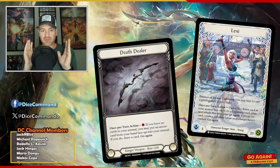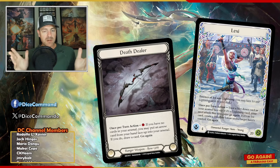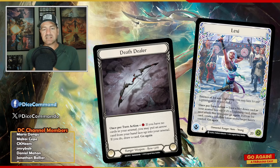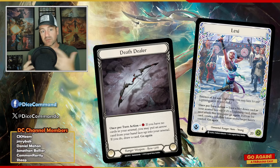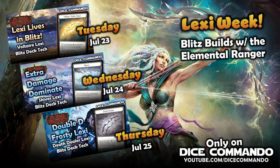Hey there, my Flesh and Blood Ranger friends. Welcome back to the channel, and thanks so much for joining me today for the wrap-up of our three-part series here on Lexi. Today we're talking the Ice Death Dealer build, which I do believe is the most effective Lexi build currently in the Blitz format. All this week, as part of our march towards Skirmish Season 9, I'm looking at three different ways to build our Elemental Ranger. We'll look at a standard Voltaire multi-shot build, at my personal pet deck extra damage build using Shiver, and then finally what I believe to be the best build in the format: Ice Lexi Death Dealer.